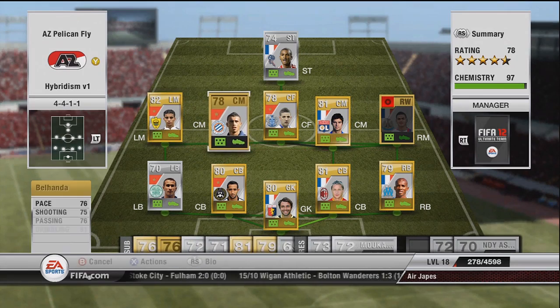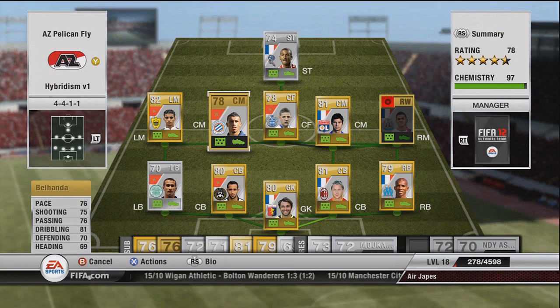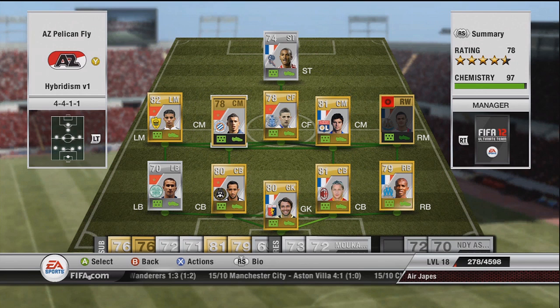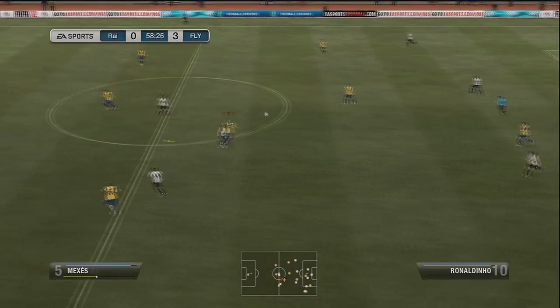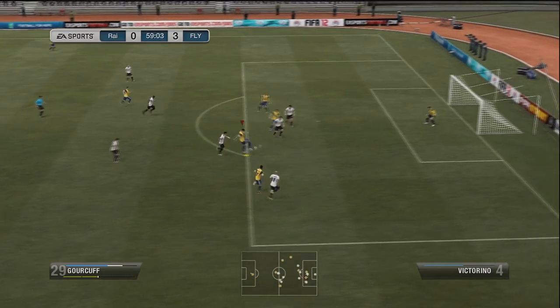Standout player, no questions asked: David Ngo, the Bolton striker, and Idle to Rops, the QPR attacking mid. Those guys are absolutely amazing — combination play together, 100% recommend them. Belhonda, the center mid I just showed, is one of the better non-rare center mids I've used in the game. Four star skills.